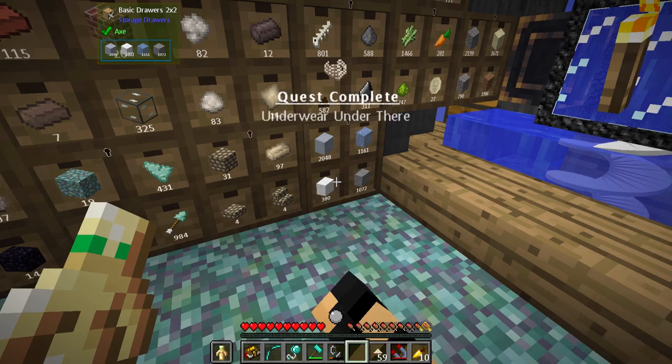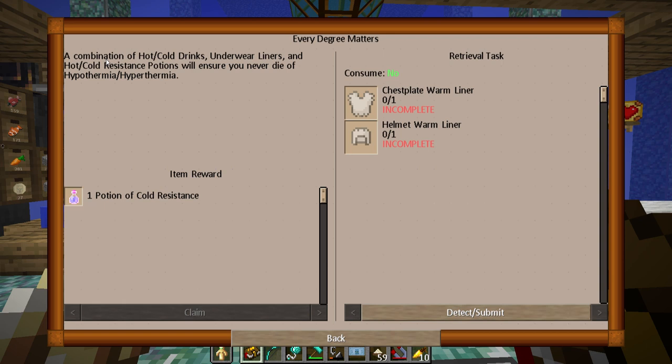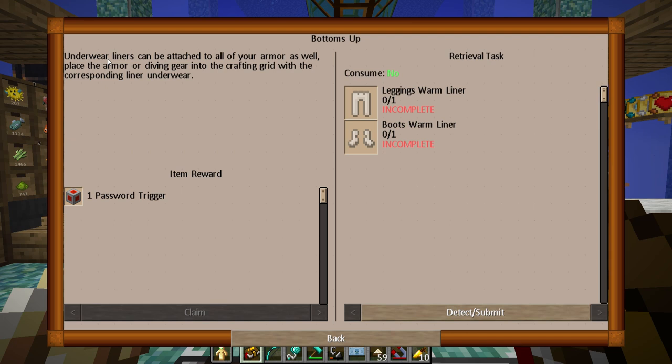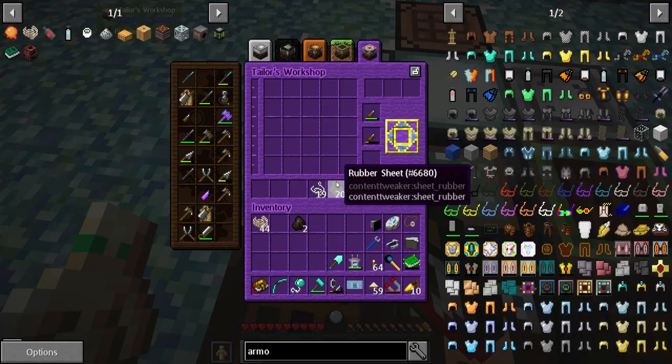Get some money, go back, continue on. We're going to make some undergarments here. Combination of hot cold drinks, underwear liners, and hot cold resistance potions will ensure you never die of hypothermia or hyperthermia. So I'm wondering — this is — see, these are warm liners. The other two warm liners. Underwear liners can be attached to all of your armor as well. Place the armor or diving gear into the crafting grid with the corresponding liner underwear. That should be pretty basic stuff.